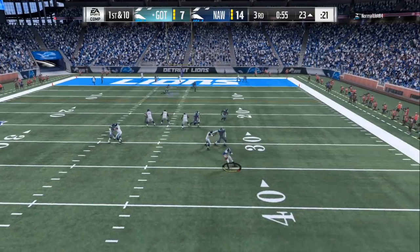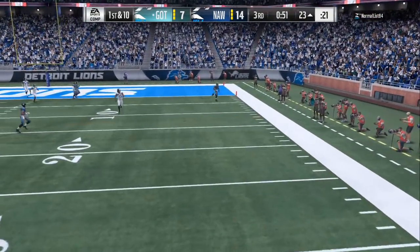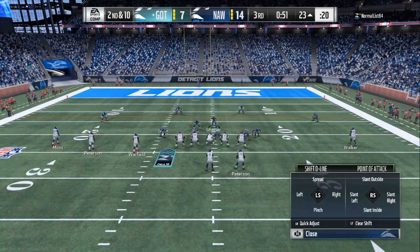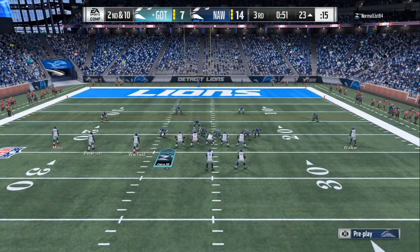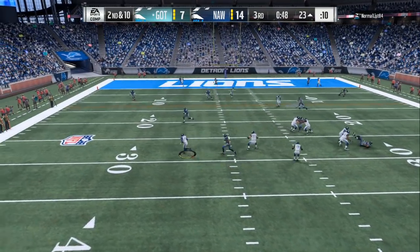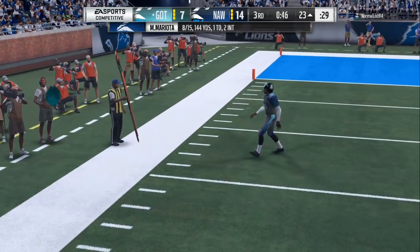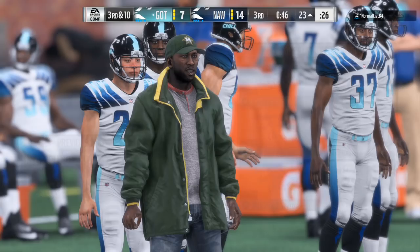That should have been a sack right there, but I got hit with the animation — the nano detection — so it gave him one more chance. We are constantly putting pressure on him and he is making all these hot routes and reads. Now I'm in a play where I can drop a lot of people back in coverage. He's even trying to do the glitch — he moved the running back over — but I am in coverage defense. I'm going to have my three-man pressure coming. He's running trying to get away and he throws the ball away. You don't have to send the blitz every time — just watch the tendencies of your opponent.